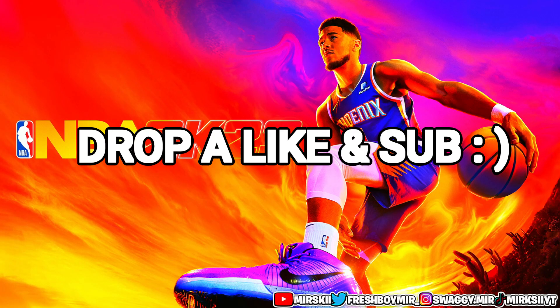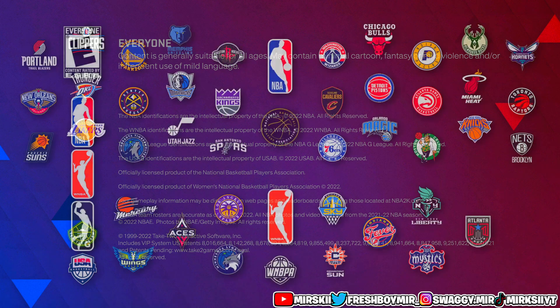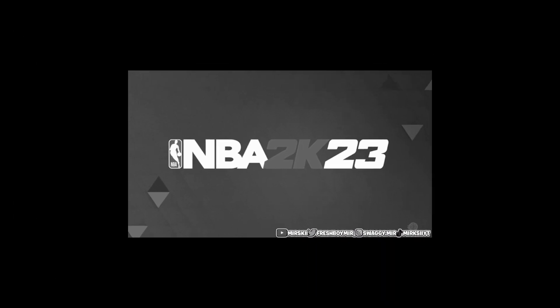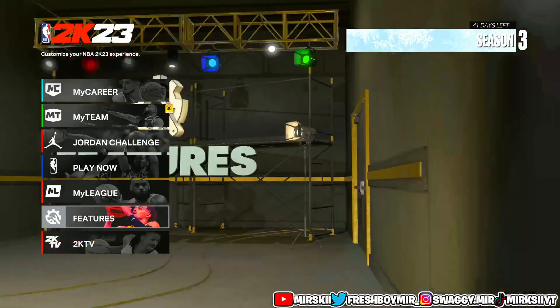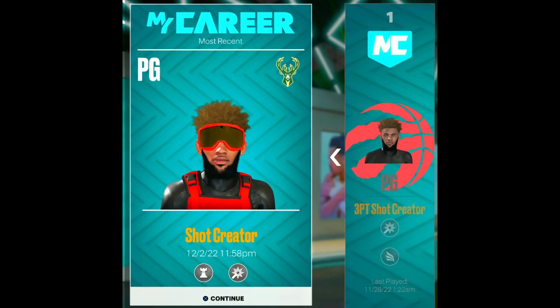I'm really not going to lie to y'all boys, my pockets is hurting. Because I keep sitting here making these builds, and it's like Ronnie and all of them don't care. They're just like, give me your money. As y'all boys know, I have dinners every build on current gen and next gen. I really do be doing this in this build. It's just that we keep finding these overpowered builds, and it's like, just why not put VC on it and play on it?